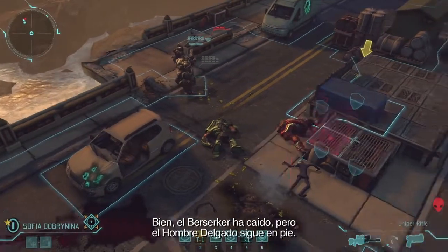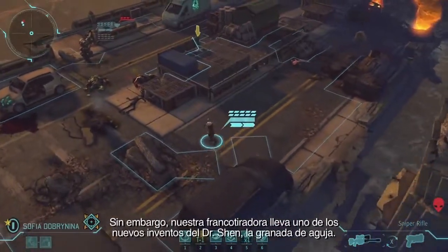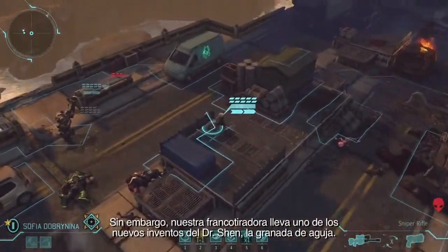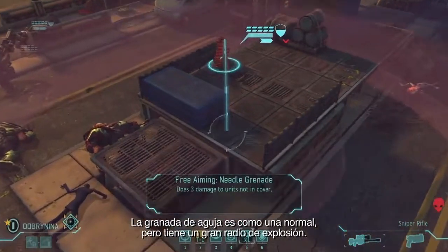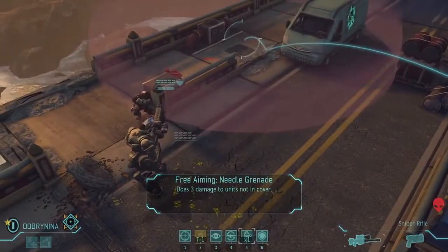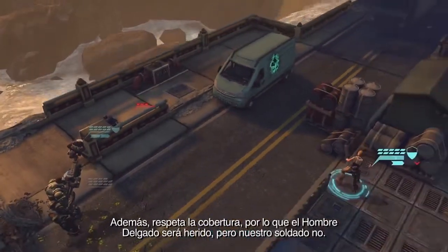The Berserker is down, but the Thin Man is still there. Our Sniper, however, has one of Dr. Shen's new inventions — the Needle Grenade. The Needle Grenade is like a regular grenade, but it has a huge blast radius. However, it also obeys cover, so the Thin Man will be hurt but our soldier is safe.